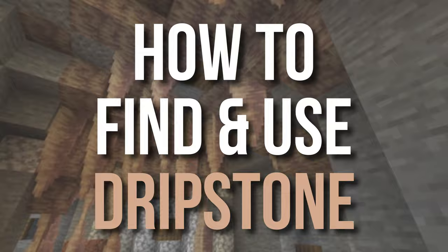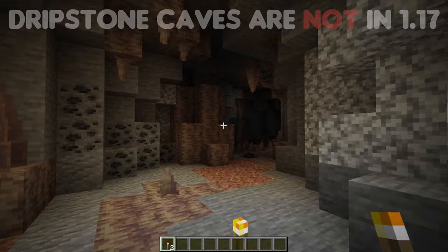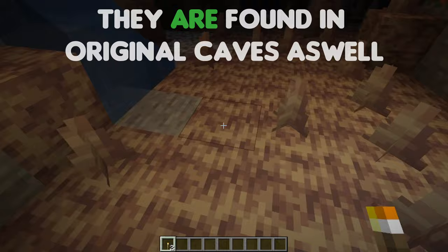In today's video I'm going to be teaching you how to find and use the dripstone and the pointed dripstone blocks in your Minecraft world. To find dripstone you simply have to go caving. Dripstone will naturally generate in dripstone caves that are coming in 1.18. However, we can find them in 1.17 in original caves as well, though they can be quite rare.